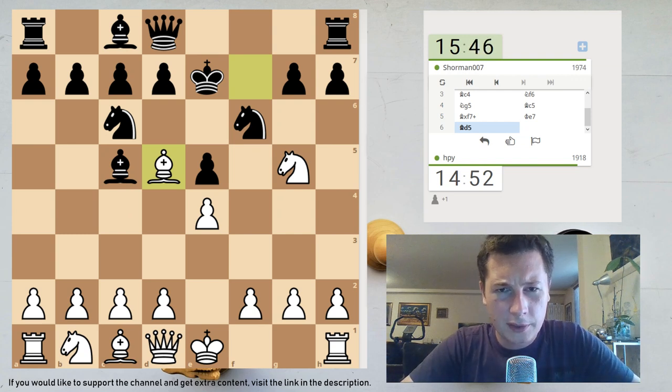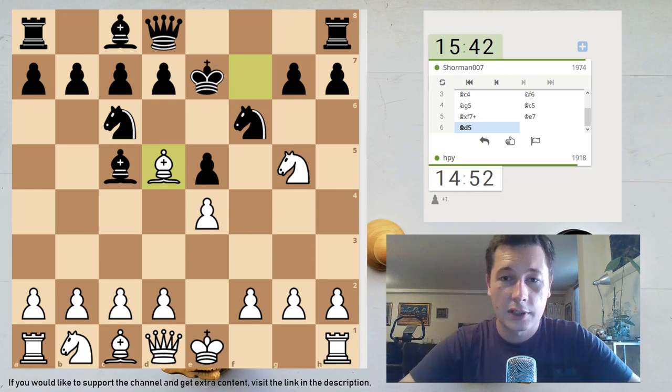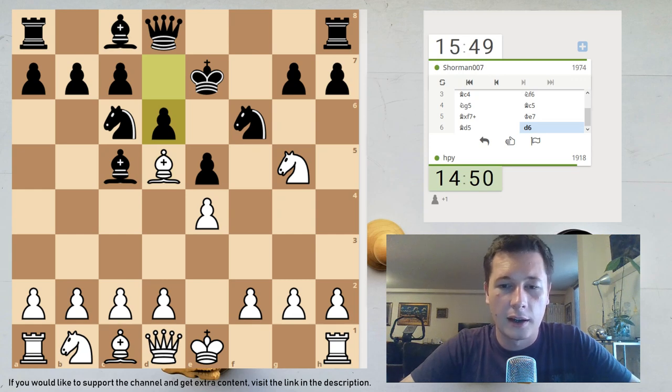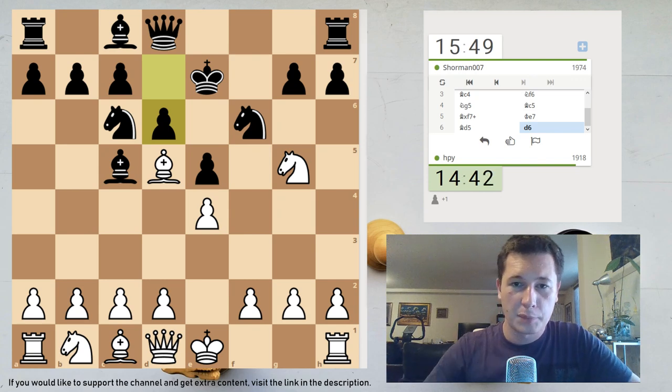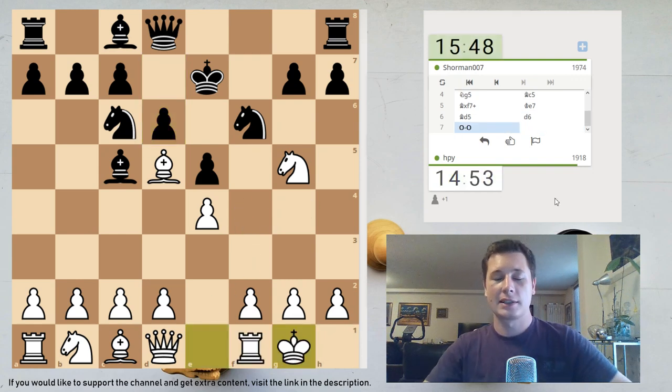White can also play Bb3. After king moves I play Bd5 — this is my usual system against the Traxler. This is going to be an interesting game for sure. Black cannot castle, but my castling rights, even though I have them, are pretty unsafe after something like d6 followed by knight g4 and rook f8. If I castle now it could be dangerous, but I'm going to play what I usually play and I'm not going to back out.